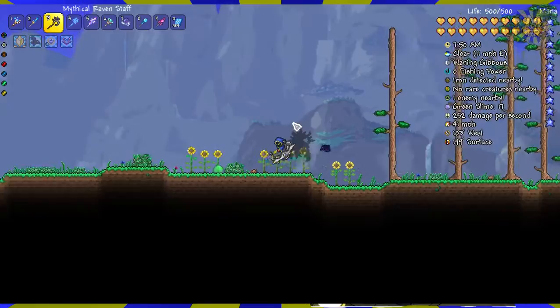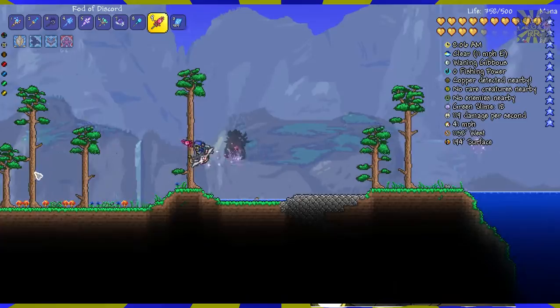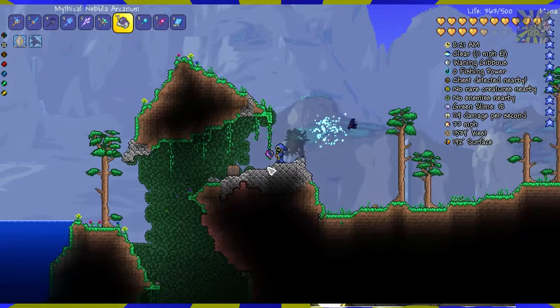World regeneration will regenerate everything, including signs and chests that you have saved. Normally there are no signs in an original world, so you don't have to worry about that. Let's go ahead and find a chest before the regeneration goes into play. Any plants, mushrooms, rocks — they all will come back in three minutes.